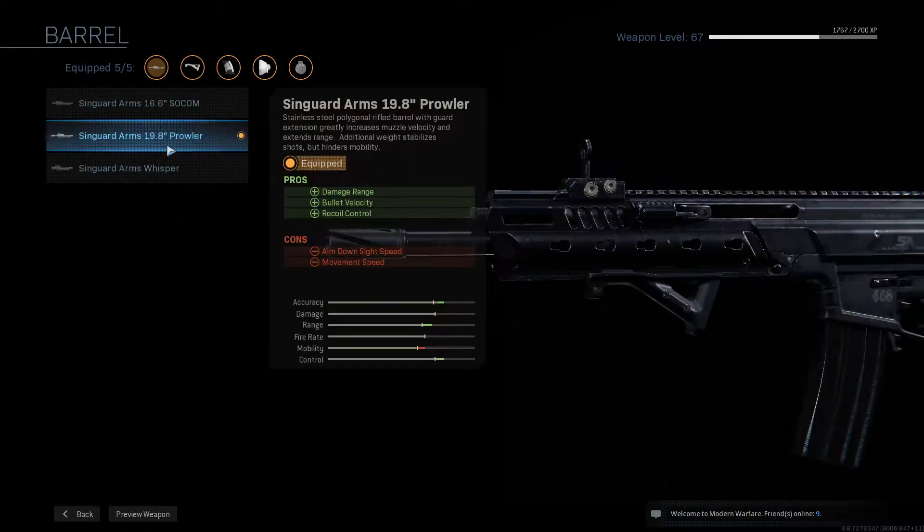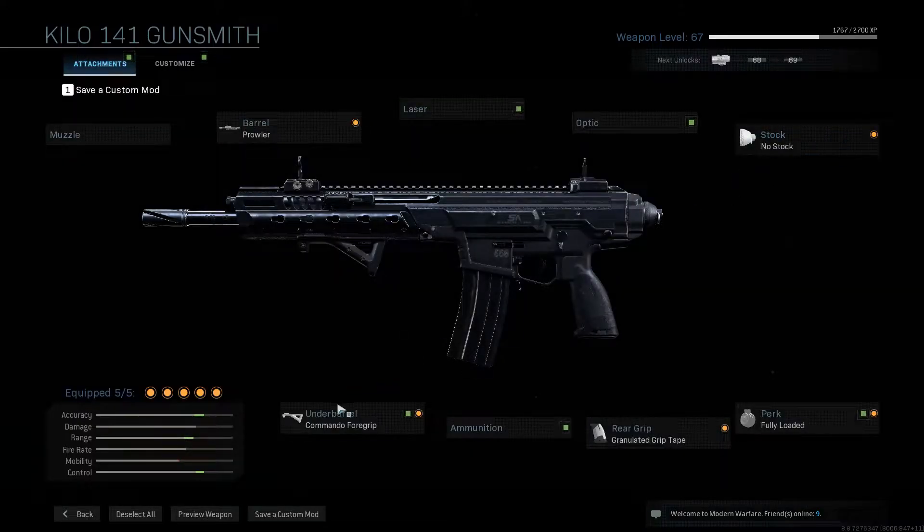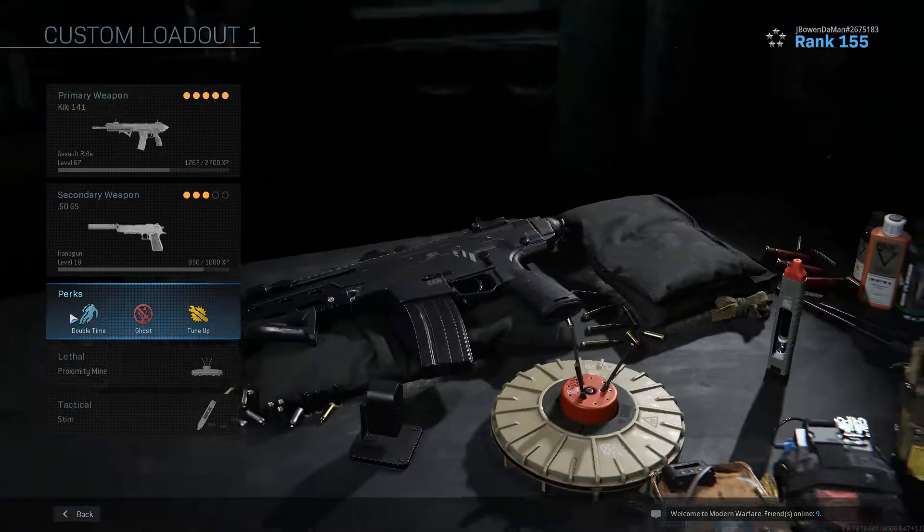For the barrel we are using the Singuard Arms 19.8 Prowler, no stock — pretty simple, makes it faster to ADS. Better Commando foregrip, the granulated grip tape. I don't really need ammunition or extra ammo, a laser, or an optic — the iron sight is amazing on this gun, it is fire. No muzzle either.